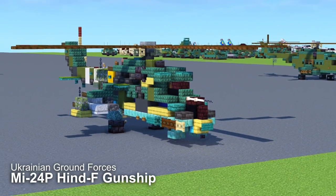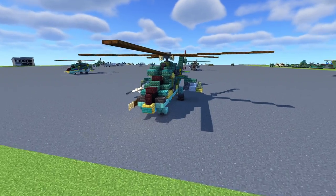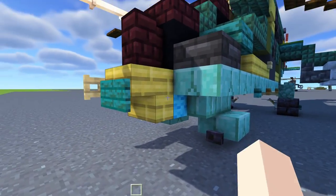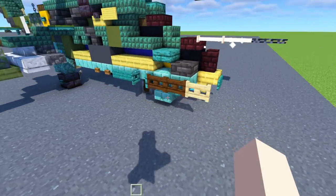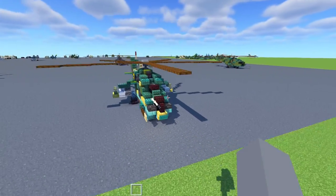This is the Mil-Mi-24P, that is the Hind-F, which is the gunship version of it. They basically replace the 12.7mm machine gun in the middle with a side-mounted 30mm twin-barrel autocannon, so it is more heavily duty.